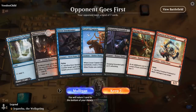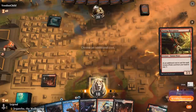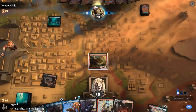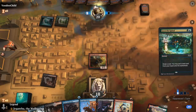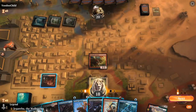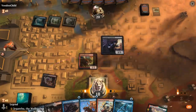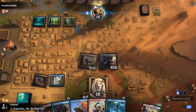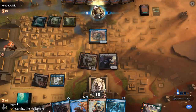Game five — we're on the draw with an acceptable hand. Turn one Buccaneer, reveal Scoundrel, then turn three Captain plus another one-drop. Opponent plays turn two Growth Spiral, so a ramp deck — maybe Sultai midrange. I want to play Scoundrel and then maybe go end of turn Spectral Sailor in case they have a sweeper. It's going to be a Fiblthib instead, pretty good against my Scoundrel until we play Captain.